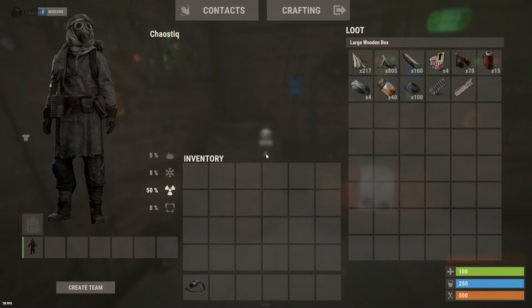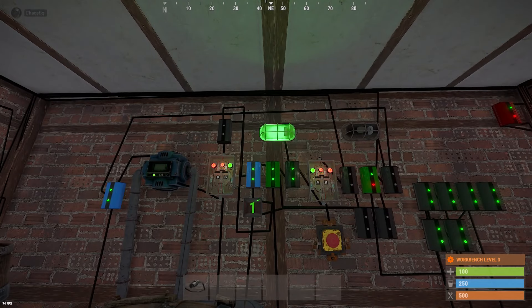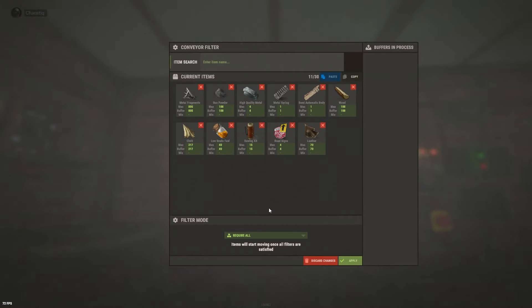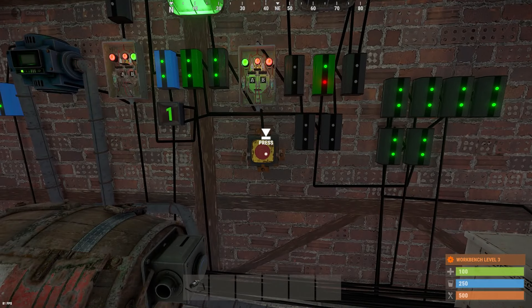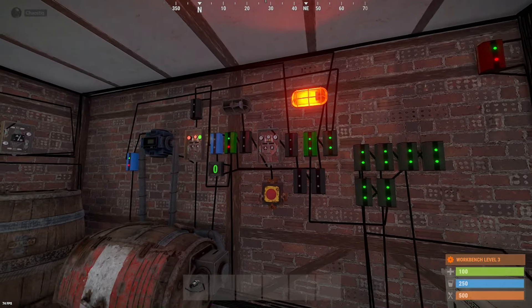When it's ready, the green LED will turn on. It means it has enough resources to start one kit. This is the price for this specific kit. Now we can press the button and the machine will start and the red LED will turn on.